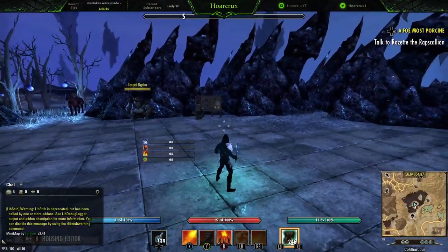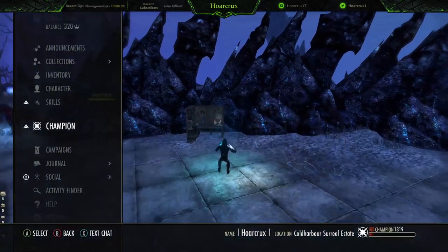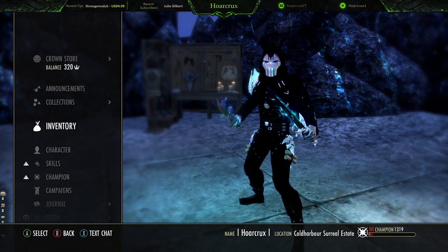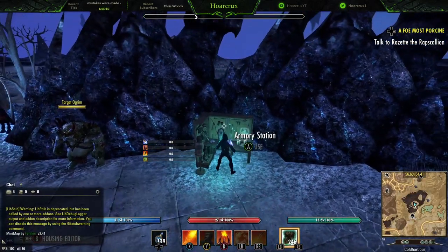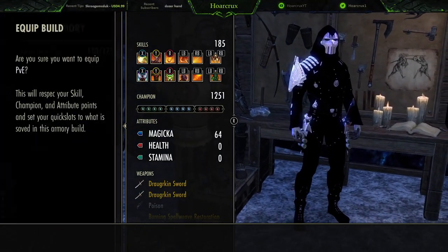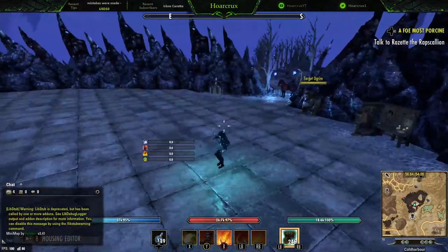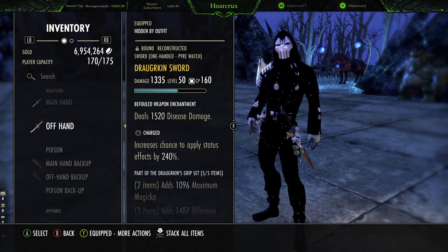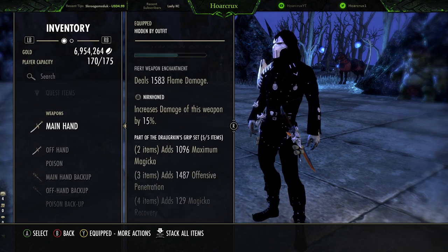That does it for Horcrux's personal dueling build. Iron Blood is really good for offsetting damage — everything hits so hard in duels, but Iron Blood actually gives you a chance to tank through it. Now, if you want to go the meta magicka Dragonknight route, here is that build. On the front bar, you do not want dual wield.